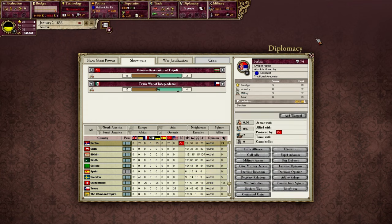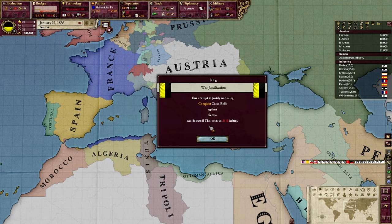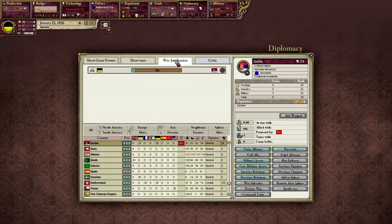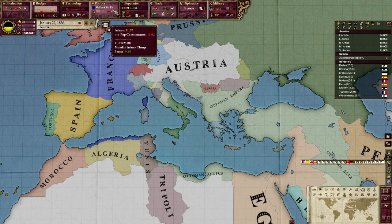Let's run the clock — it's going to take about a year to justify this. Very soon after the justification started, I received 21 infamy. If we go to diplomacy and we go to war justification, we can see our justification against Serbia. We were about 5% of the way through, so we took approximately 95% of that 22 infamy as actual infamy. So 21.0 infamy was added, and now we're burning it off at 0.1 per month. We've got 21.07 out of 25.